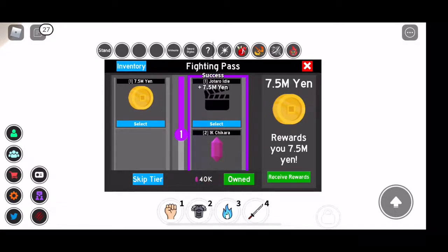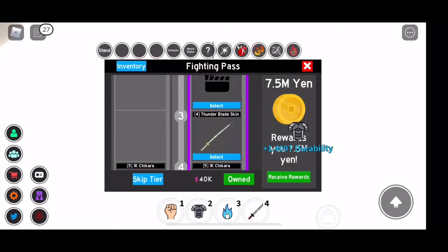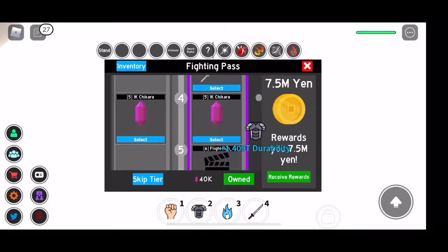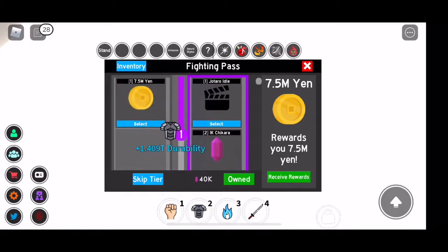There are two columns, one on the left and one on the right. And if you did not own the fight pass, which costs 40k shards, you will not unlock the right side. You will only unlock the column on the left side. So you really need to buy this fight pass.